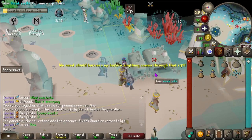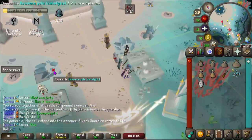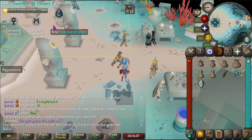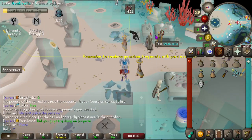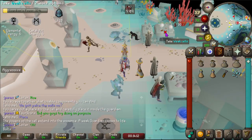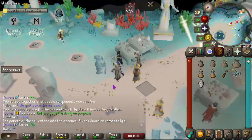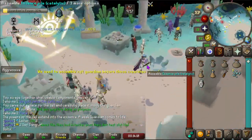I can't spam click this, it doesn't work like that. Basically what I'm doing is grab one, build one - I'm trying to make these guardians from three to ten just because we're gonna need them to fight off the monsters.